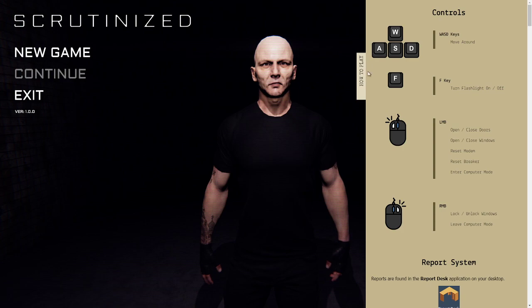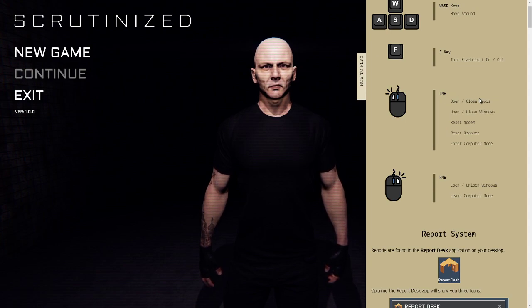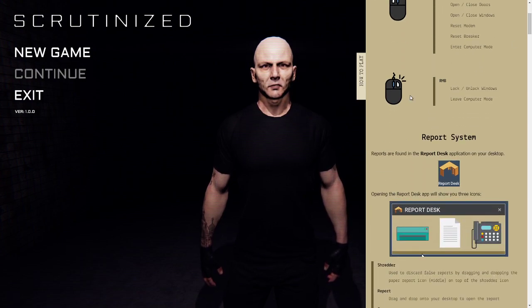Okay, so looks like we got the controls here. This is pretty basic. F turns the flashlight on and off - I figured that out, that's the easy part. Left mouse button opens and closes the doors, opens and closes the windows, resets the modem, resets the breaker, enters computer mode. The next one - right mouse button locks and unlocks windows. I think that's the part I totally missed. That's why I've been getting killed in the last two videos of this game. And also left click to exit computer mode - we knew that one.